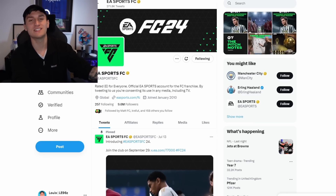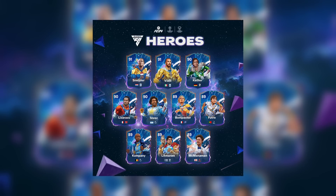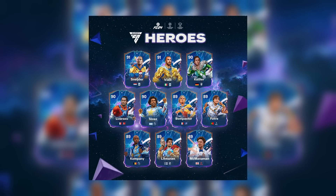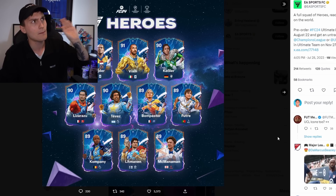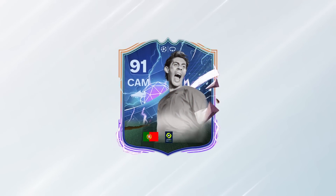If you head over to X, EA Sports FC have recently put a post out about these new heroes. Scrolling down we can see some of them — EA have been really good with updating social media about this. We've got Schneider, Kevlar, Tevez, Litmanem, and McManaman — this list is really, really good. However, I'm not too sure if any heroes are going to be moving. I know that Rui Costa has gone from an icon to a hero in the new game. It's unconfirmed whether they're going to be removing any or adding any more at this stage.